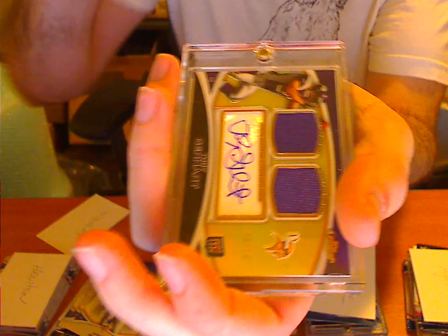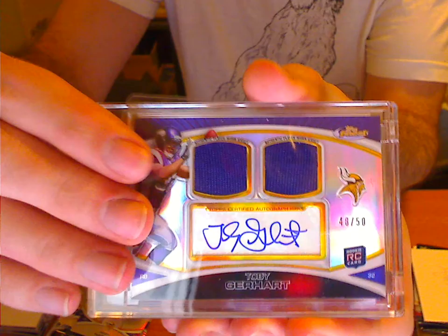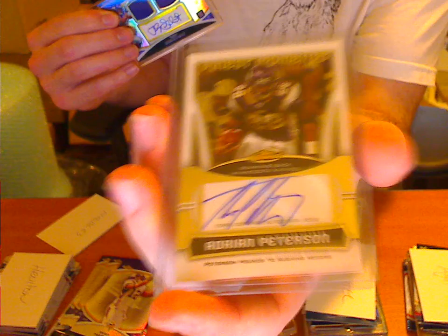Got a Jewel Jersey Auto for Gerhart numbered to 50 — that is a really nice card in hand, it's got a beautiful glow to it. And the case hit here: an Adrian Peterson Finest Moments Auto. They're not numbered, but a very nice card still. Nice to hit an Adrian Peterson Auto in our first case break.